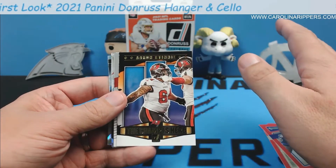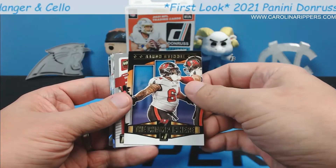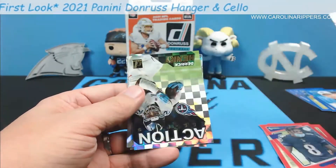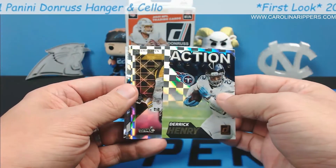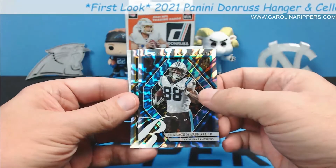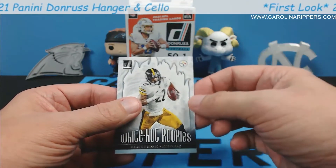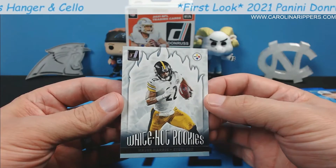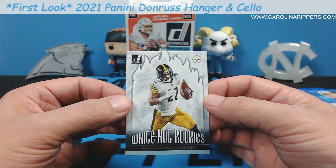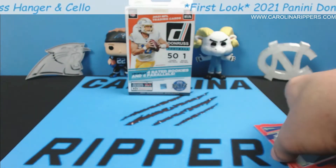There were no inserts in the cello, but there are a lot of inserts in here: Cam Heyward, Aaron Stennett, oh Brady, Jalen Hurts Dominators — you're making me flip every time — Derrick Henry Action Packed, another Najee Harris. Harris Marshall — I wish I didn't buy this off eBay, now I have two. Legend Series Terry Bradshaw. Oh, and White Hot Rookies Najee Harris — so the cellos have Red Hot Rookies but the hangers have White Hot Rookies. Najee man, leave some of those for me!